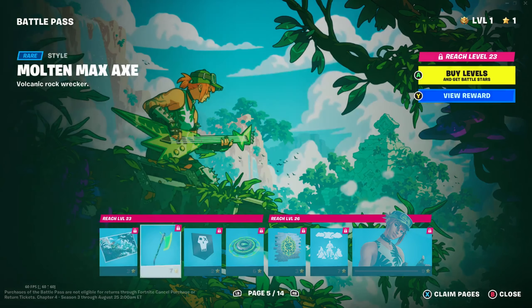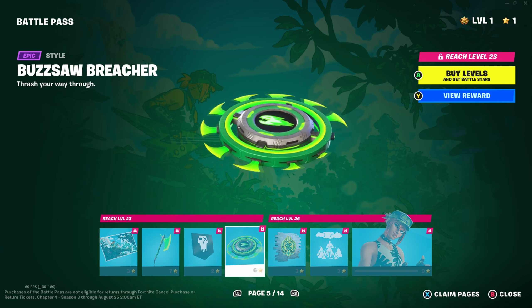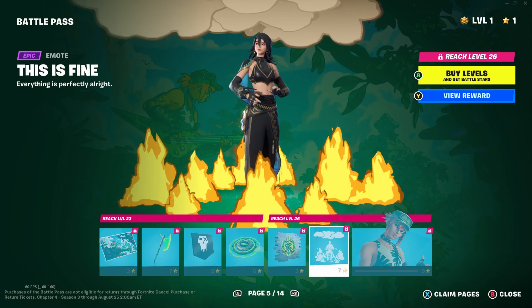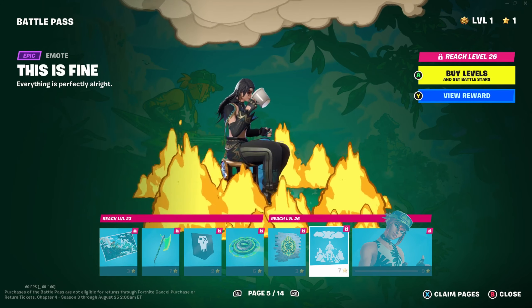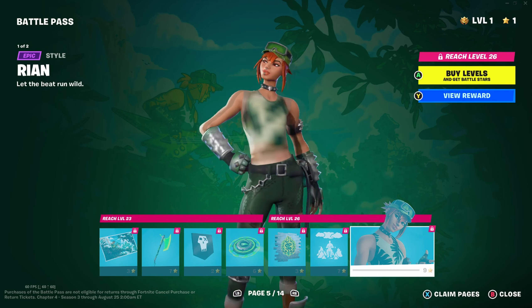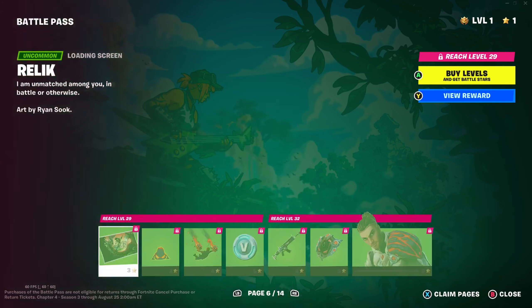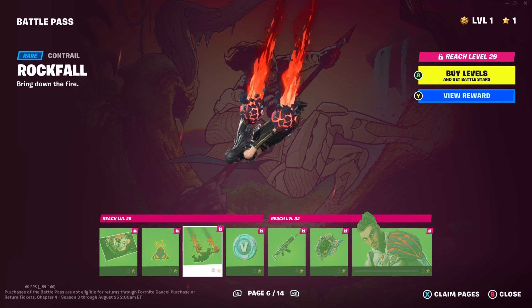Then we've got the Rock Slide Ryan stuff with Molten Max Axe in green. We've got the Buzzsaw Breacher - like a floating disc glider. We've got the This is Fine emote, probably my favourite emote in this entire pass from what I've seen so far. I love this meme, it's a great meme. And then Ryan's alternate style with more leaf patterns, and you've actually got the jacket in black as well. Very cool. We've got Relic with the Rock Falcon trail - that looks kind of cool. More V-Bucks and the Lithic Wrap, which almost makes things look more 3D.